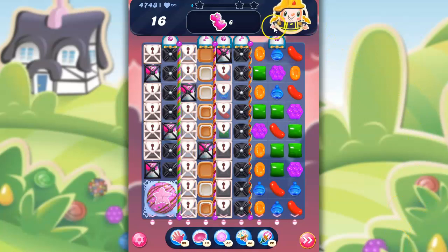So here we have a legendary level, where we have 16 moves to collect 6 baby goomy dragons. 1, 2, 3, 4, 5, 6. They're all on the board, but look what we have to get through.